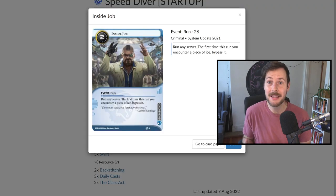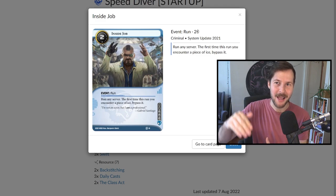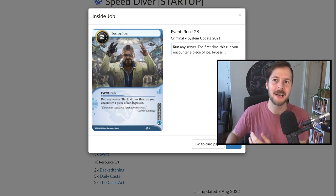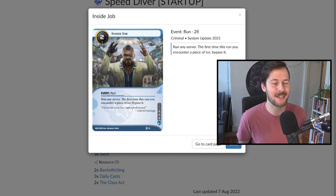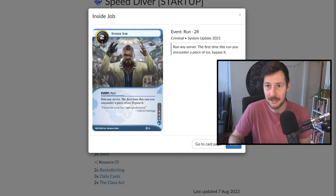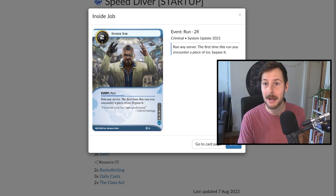We have three Inside Job, and this is really important because a fair part of our deck is cards that allow us to interact with and get through ice without having to find the appropriate breaker, install it, and then have enough credits to break subroutines. There are so many ways in Criminal to aggressively deal with ice in the early game without having breakers. Breakerlessly, we can pretty simply Deep Dive, especially in the first couple of turns when ice isn't too thick on central servers.